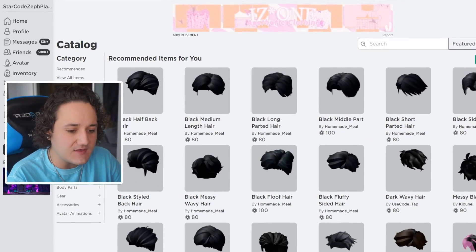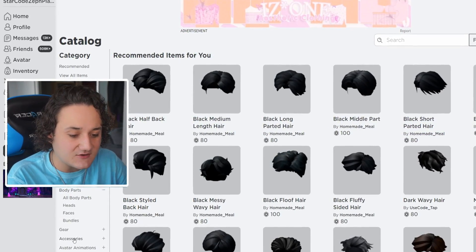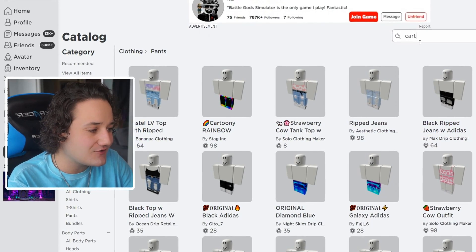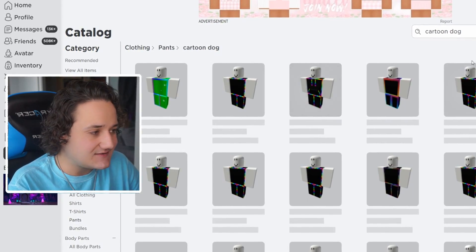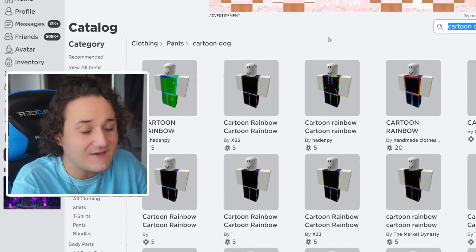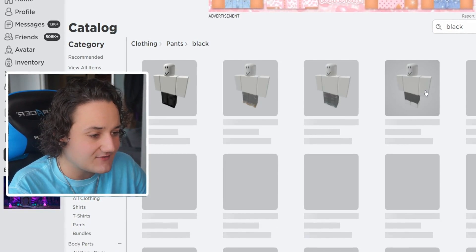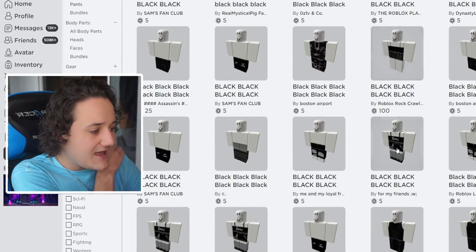We need something just blank black for pants. So let's go to clothing, go to pants, and we're going to type in Cartoon Dog. And no, there's actually no Cartoon Dog pants. It figures — there were no Cartoon Dog shirts, so there's probably no pants. So let's just type in black and see if we can find a pure black pants here.